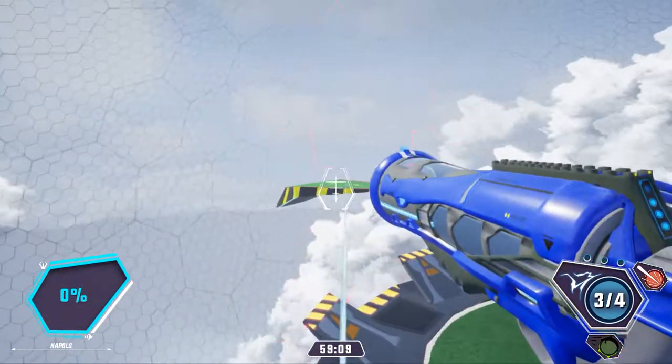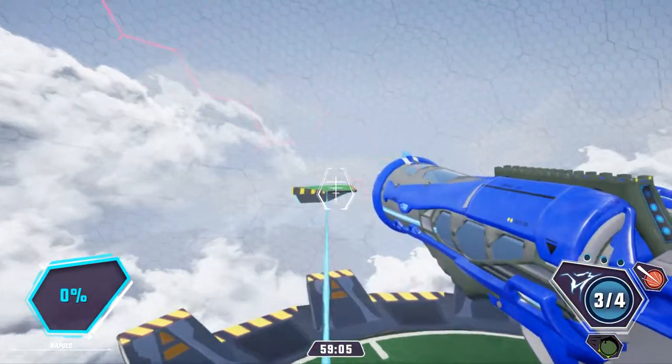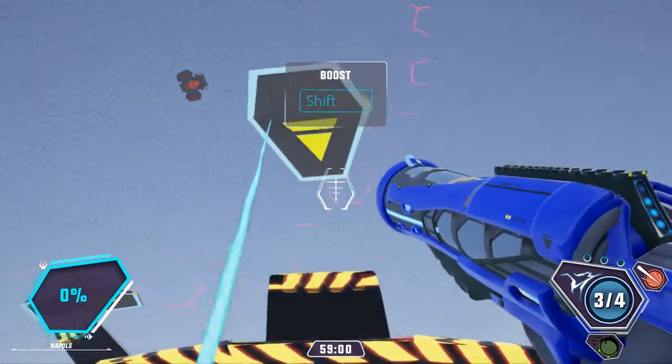All knockback contestants are outfitted with a Biological Orientation Navigational Engine System, or BONES for short. BONES provides a jet that boosts you forward in any direction. You can activate it by pressing the Shift key.